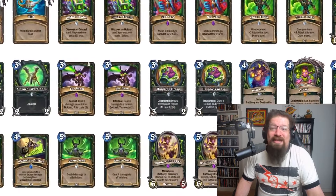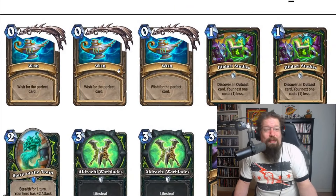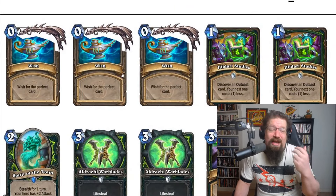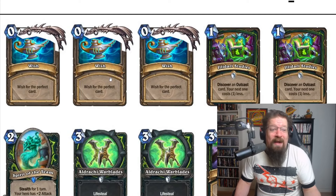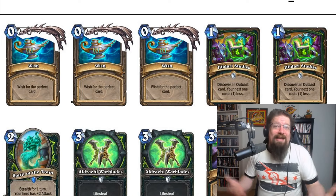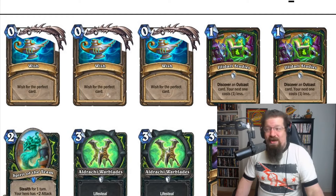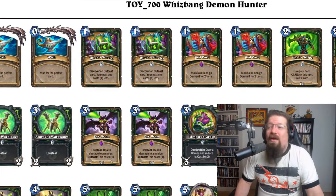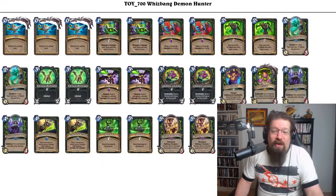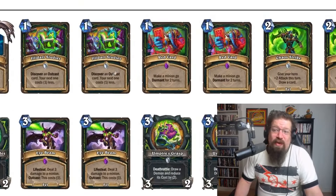The next deck is the Demon Hunter deck, all around the three wishes. You'll have three wishes in your deck that allow you to wish for the perfect card. They use the same logic as Zeph, where you basically get that perfect card from classic and basic. So at eight mana you might get Lord Draxxus or Tyrion, or at two mana get a Wild Growth, five mana get a Brawl. Overall it looks like a big Demon deck for the most part, and it looks relatively okay.